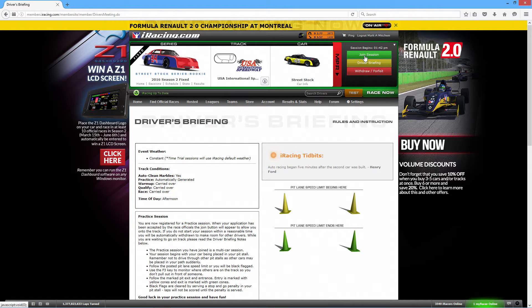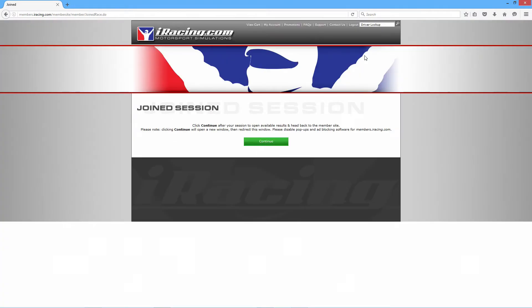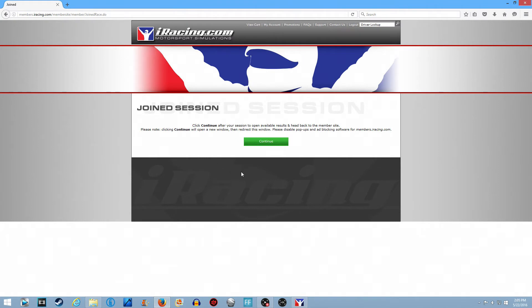That's going to load up the actual track and let you race or practice. Now, if you see this screen right here, you don't want to mess with it. What this will do is after a race or practice session, once it's done, you hit continue and it will bring up the stats — your fastest lap time, the points you got, all that stuff. If you see this screen, just leave it alone. Don't touch it until after you've finished racing or practicing, or else you're not going to be able to see those stats.